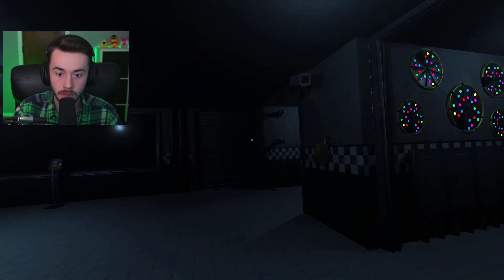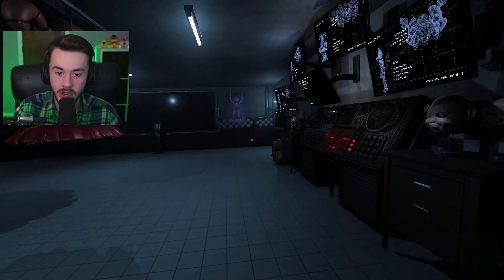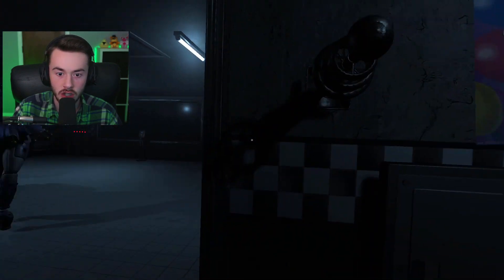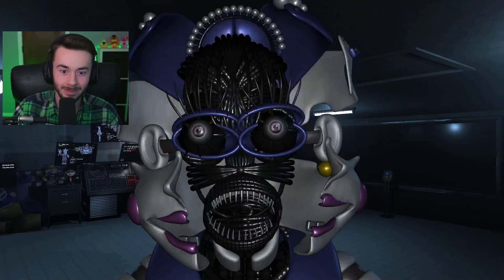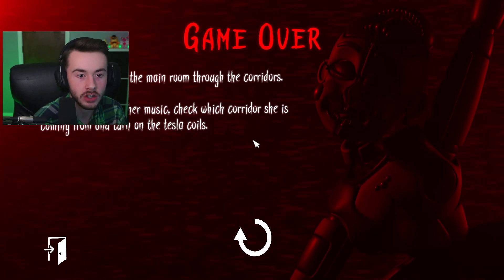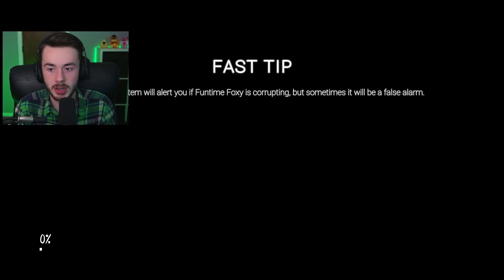What is that? No — can I juke it? I don't think I can. I can't shock it from here. She was trying to enter the main room through the corridors. If you start hearing music, check which corridor she's in. Oh, that was the music — I thought that was Funtime Freddy. That makes more sense.